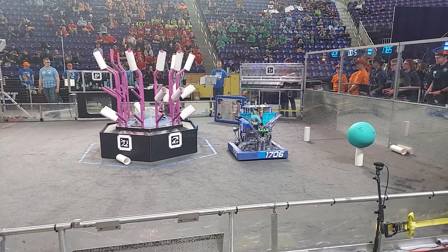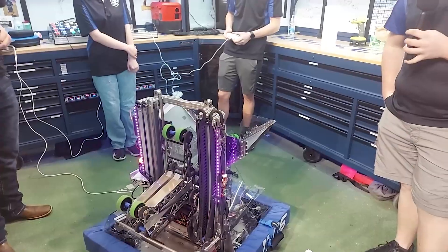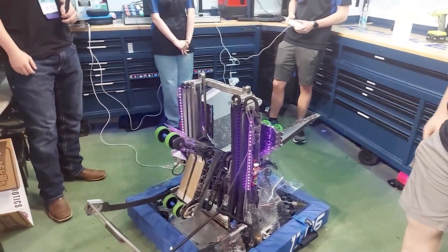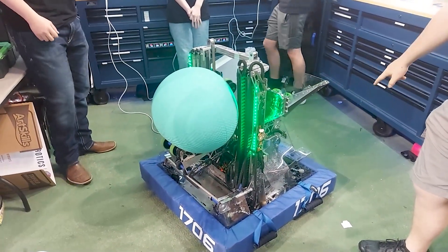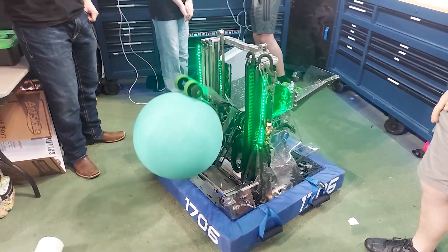After our last event, we added an algae intake. It's designed to be lightweight and just go out and in very quickly — we can quickly shoot it out, get an algae, and continue on with our match. It's got a Neo 550 at the end of this curved rack, and then a polycarbonate roller with cat's tongue tape on it to help lift the algae and center it.